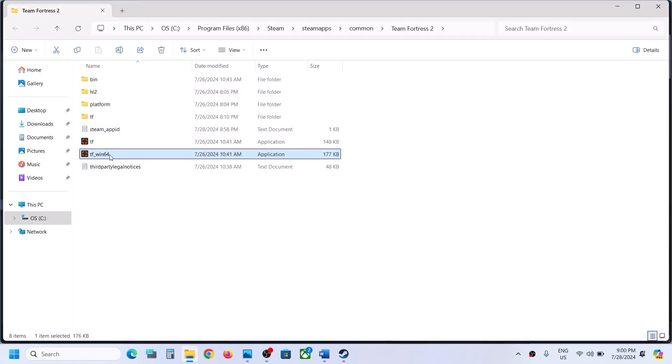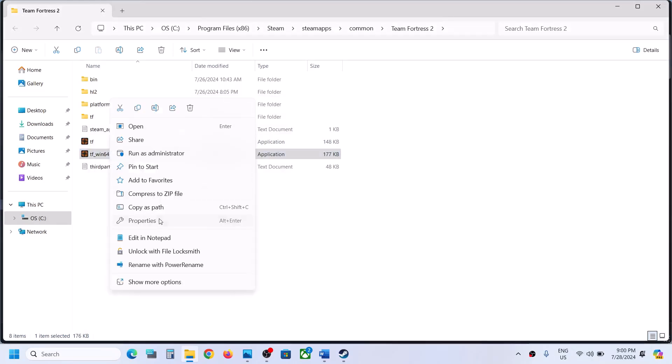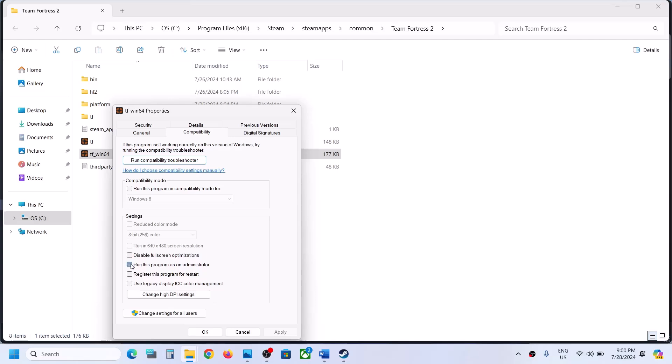Still not working. Here you can see the second exe file. Do the same thing, go to properties and then go to this tab, run this program as an administrator. Hit apply, click on OK, launch the game.